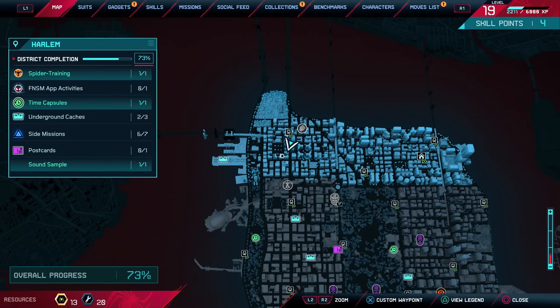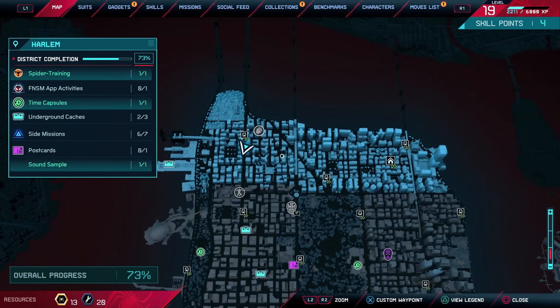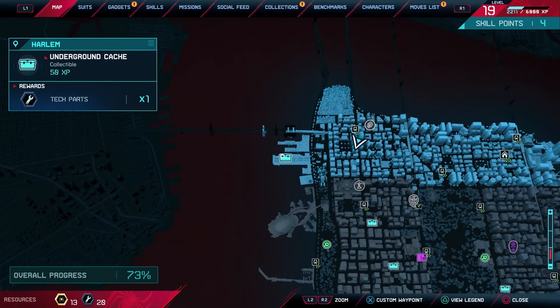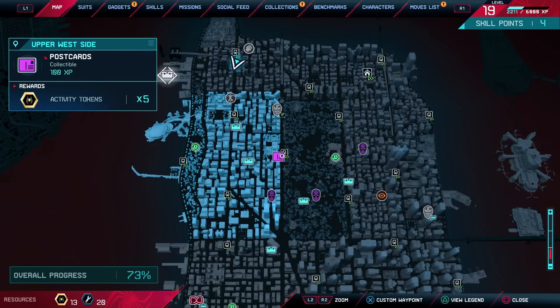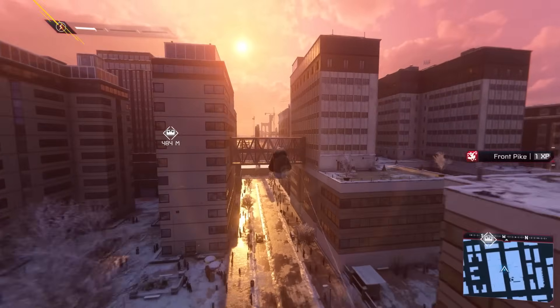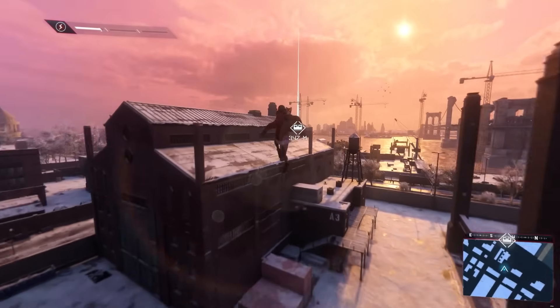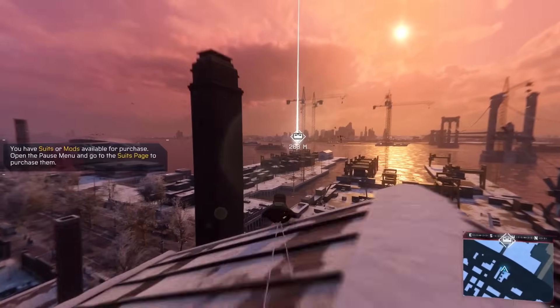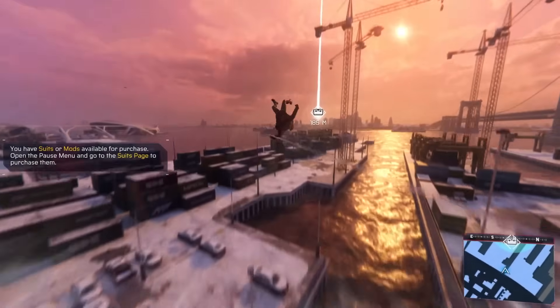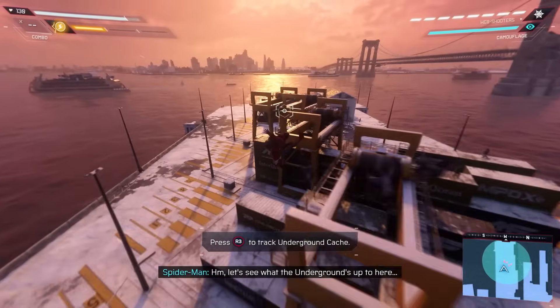We're in Harlem right now - 73% through Harlem. There are things like friendly neighborhood Spider-Man activities, underground caches, and the side missions - there's one more left so it'll pop up at some point. There's a postcard somewhere but I don't see it. We have suit mods available for purchase and more levels to get, so we definitely want to get to that as soon as possible as we work towards 100%.